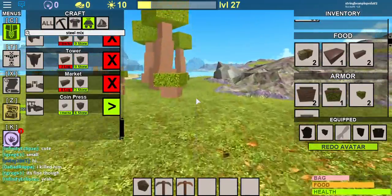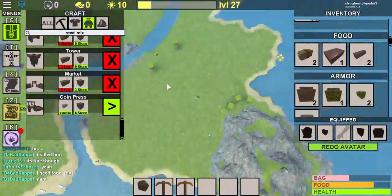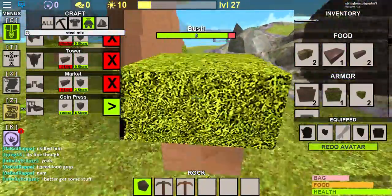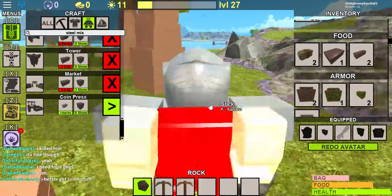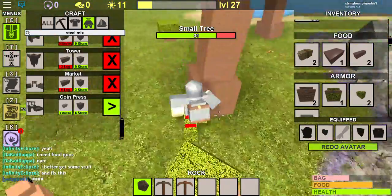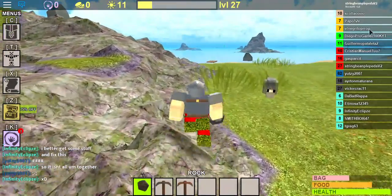And the Market — what you do is when you place it down, click on the sign and you can sell things and buy things. I'm kind of on a low shortage so I'll try to show you how to do it. Anyway, bye guys.